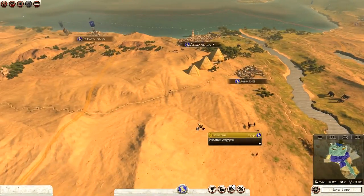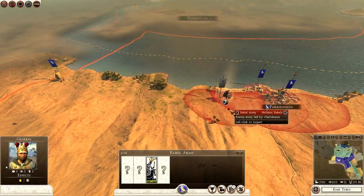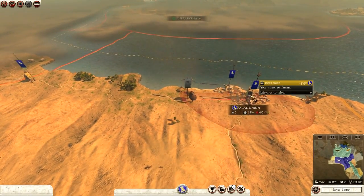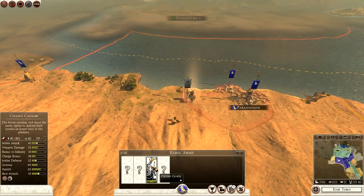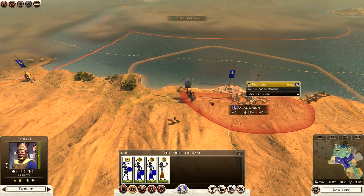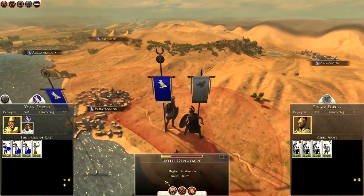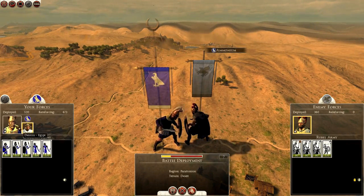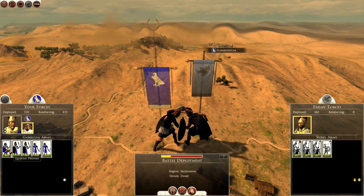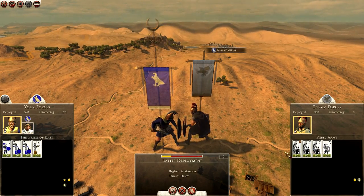The auto-resolve shows we are heavily outnumbered. But I think we can deal with these — we have pikemen which will be beneficial against the horses, and the rest we can take out. The rebels have peltas as the only other unit besides Citizen Cav. Citizen Cav is actually quite dangerous — not a bad unit at all — so we'll have to be a little wary. But we have a nice variety of troops, and the pikemen are probably going to be what wins this battle.